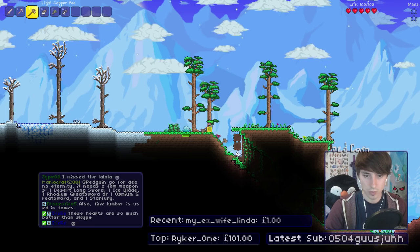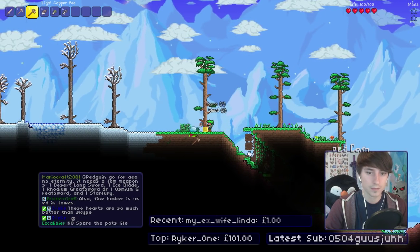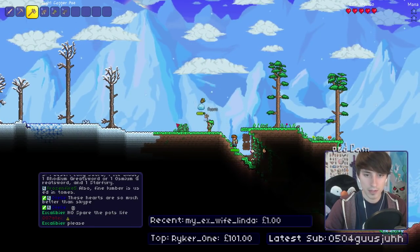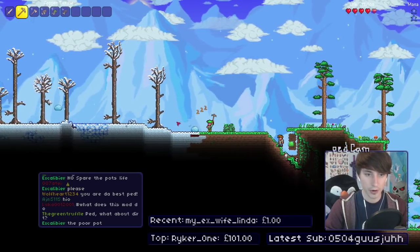I'm just going to cut these trees while I kill this thing — make things a bit easier, two things at once. Double whammy. As far as I'm aware, mobs can drop different items as well. Existing things in this mod have been upgraded.